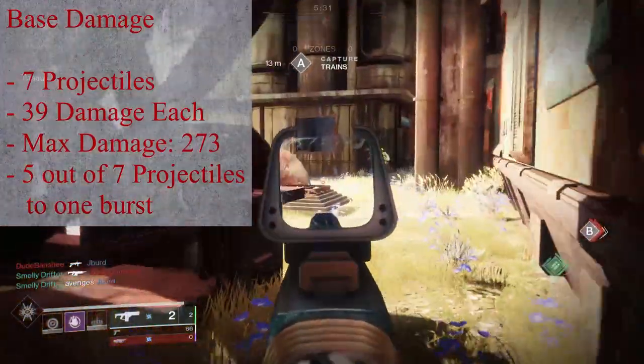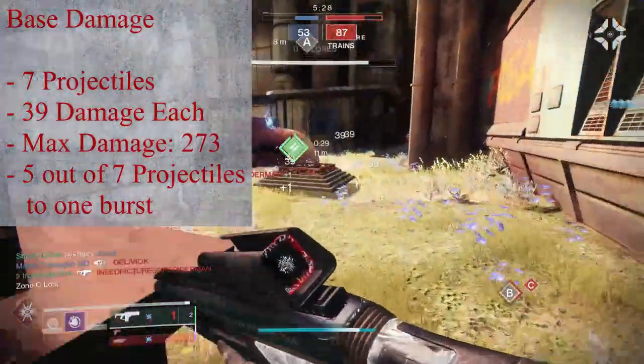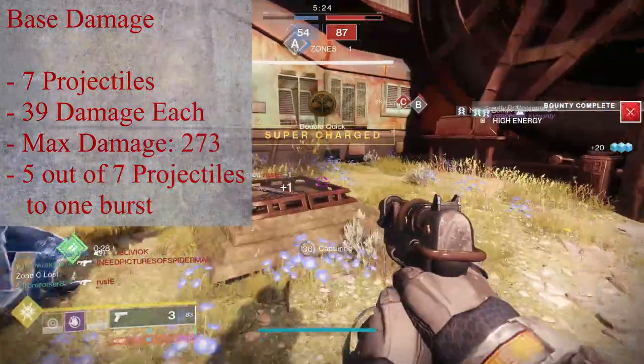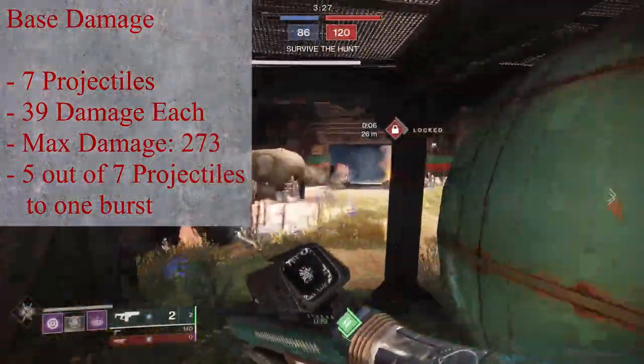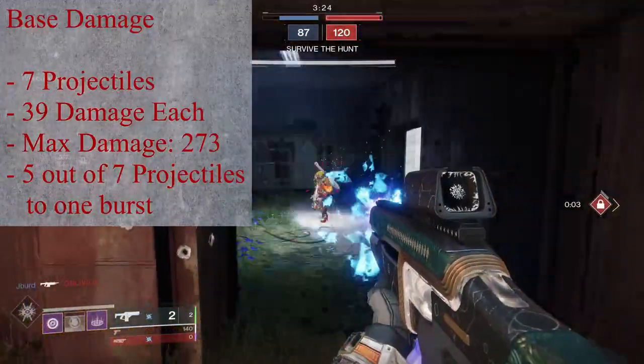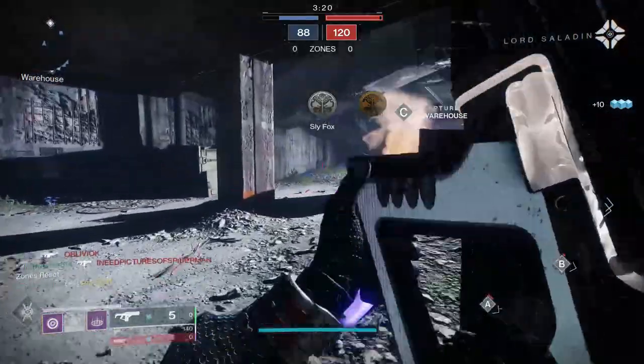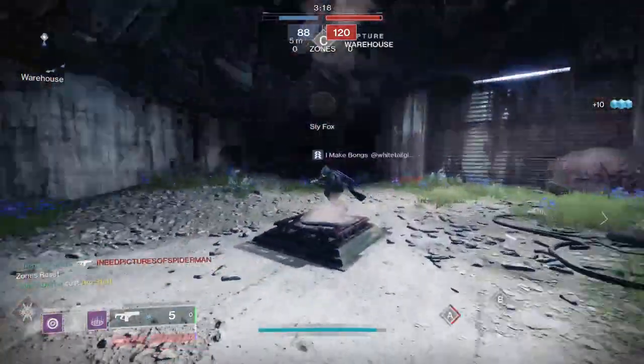For the damage numbers, Hollow Words will shoot 7 individual projectiles per burst. Each of these projectiles will carry 39 points of damage when in their effective range. So this is going to require you to land 5 out of the 7 projectiles to secure a one-burst kill. So let's head into the pros and see what Hollow Words can do well inside of the Crucible.